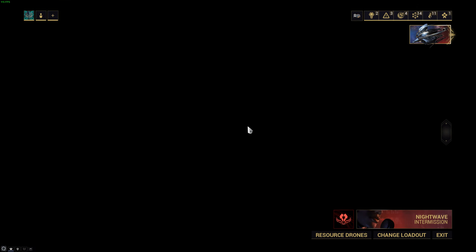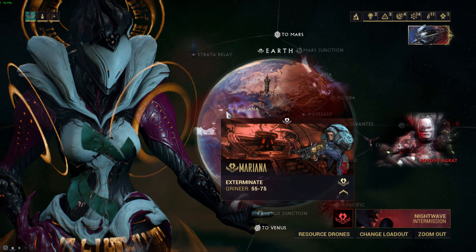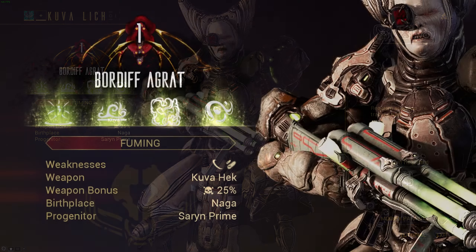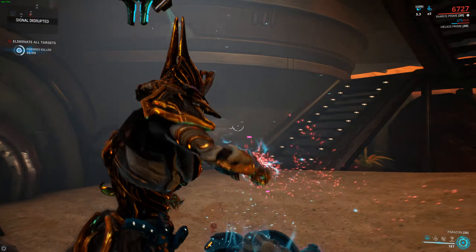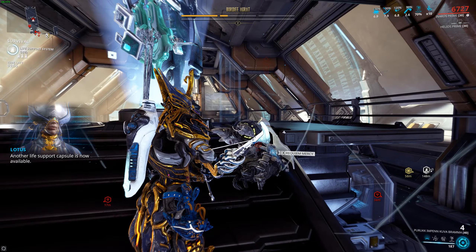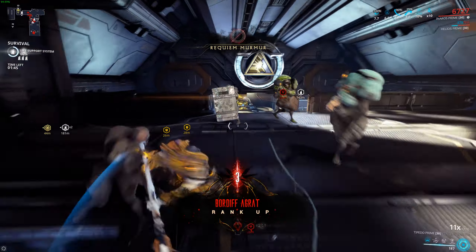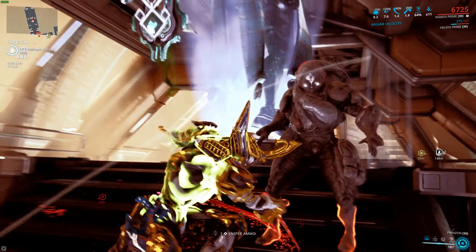Kuva Liches, once generated, will control specific nodes or planets on the star chart at specific ranks. Your job is to play these Lich-controlled territory missions and mercy kill as many Kuva Thralls as spawn to earn Murmurs. Your individual Lich may also spawn in during any one of these missions, the chances of which are indicated by the Rage Meter — an indicator that ranges from indifferent to enraged and fills up as you kill more Thralls. The Rage Meter resets each time the Lich ranks up. When you encounter a Kuva Lich and are unsuccessful with your mercy attacks, the Lich will rank up and flee, but you'll also receive a significant amount of Murmurs for the trouble. Simply wrap up the mission, head back to your ship, swap out the Parazon mod that didn't work, and head back out to hunt.